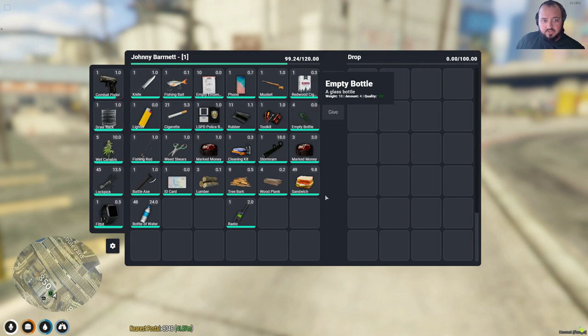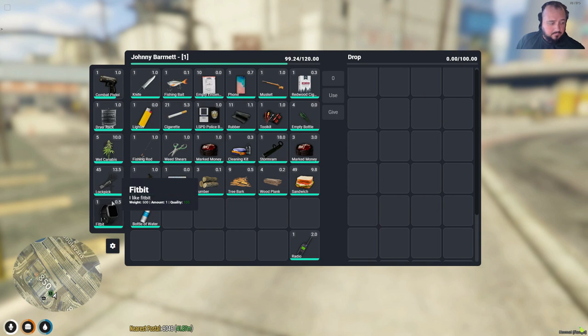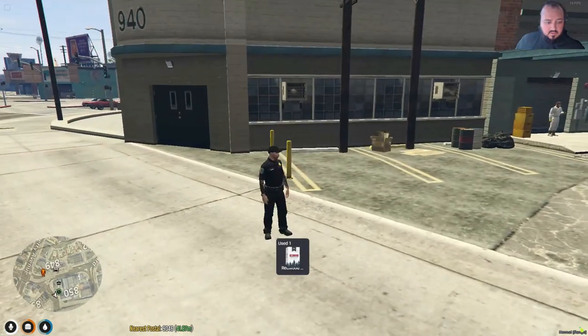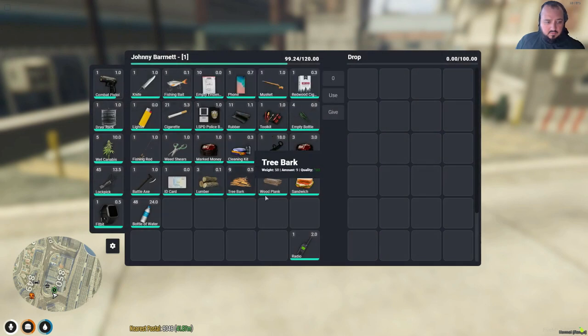And boom — as you can see it's gone, and the inventory actually moved up. This is the new inventory and it actually looks pretty clean to be honest. I don't see a lock folder but that's alright — it looks clean.